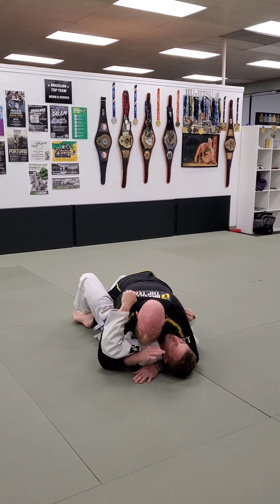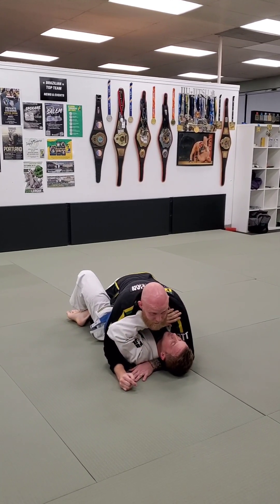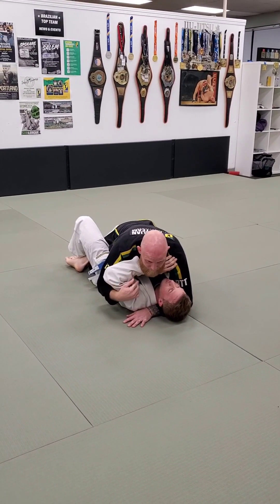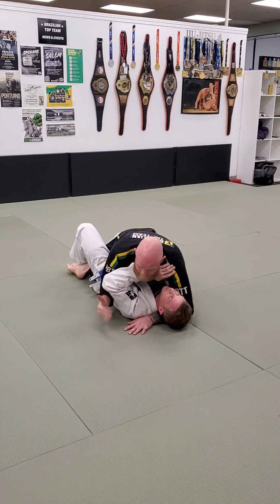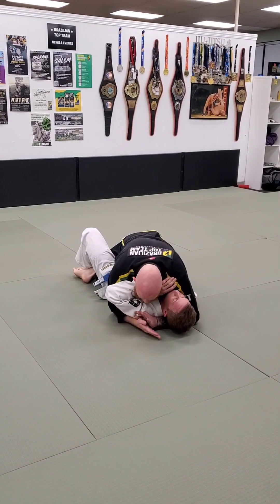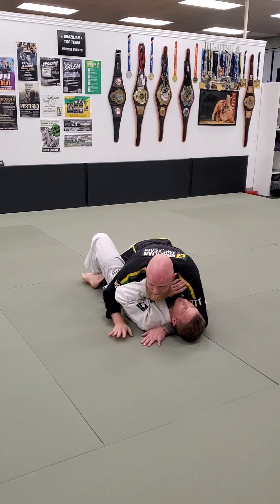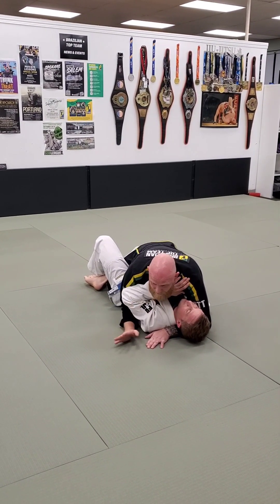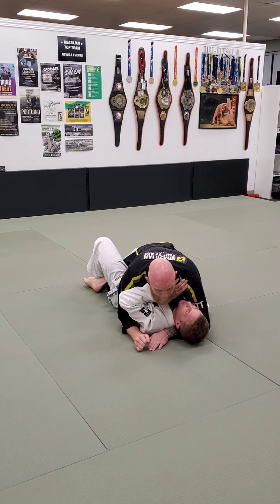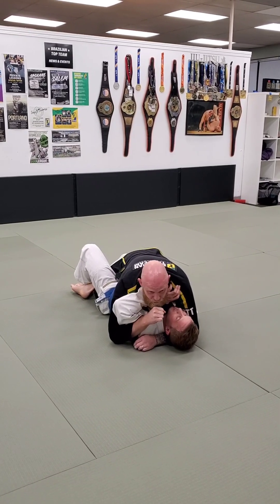If his arm is dangling out, I can still hit it. A lot of times the bottom player is going to be looking to get their throat frame. If they hit the throat frame and I can't advance, I can still hit the Americana from here. All of our fundamentals on the checklist are still the same. I've got my underhook. I like to attach my bicep up underneath the armpit — I see a lot of people just doing the Americana from farther out, but we want to add little details. Punch it up, almost like I'm sucking my thumb.